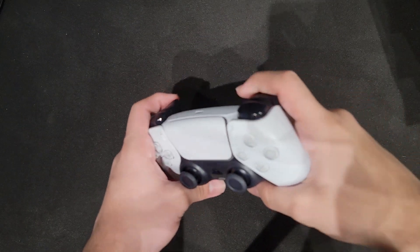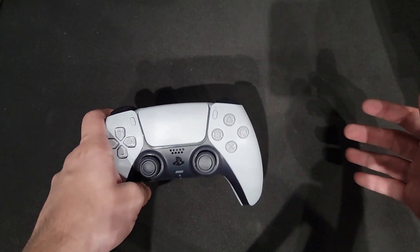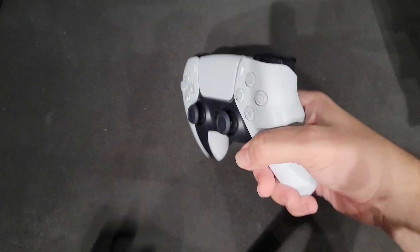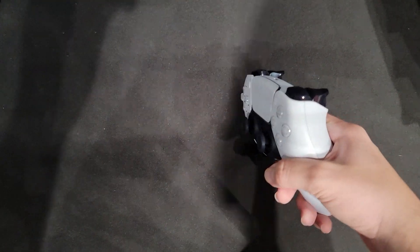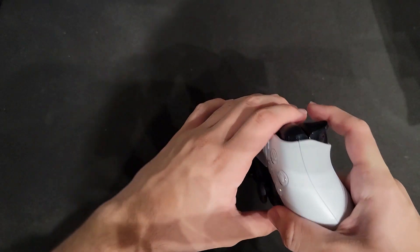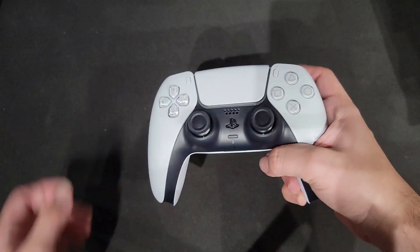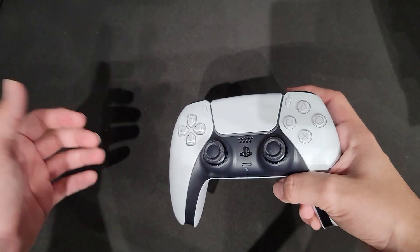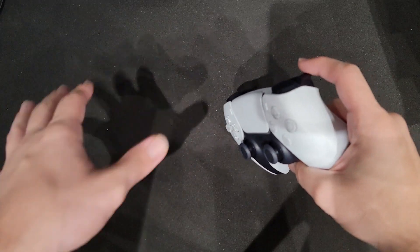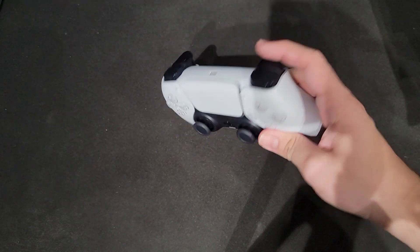The trigger here is amazing. It has adaptive triggers, which you can use on console like a PS5. For people on PC, just look it up on YouTube — you'll find a tutorial how to do it. I know it's really good for shooting games and car racing games because it's adapted to the game you're playing. It kind of pushes halfway, and when you click down more you can feel like you're pulling the trigger in real life. It's actually pretty cool. It's not exactly a trigger stop, but it's the closest thing you'll get with this.